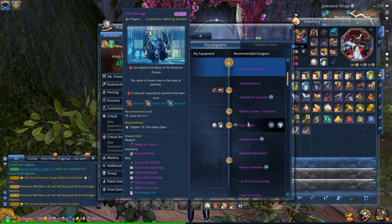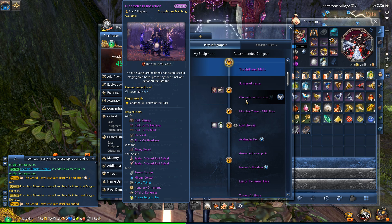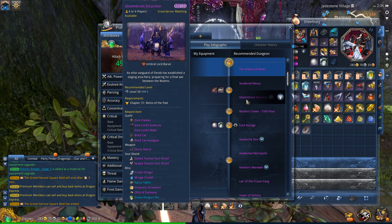Here is the Pirate Captain outfit you can get from the new Shattered Mast dungeon. Let's do a quick preview on each race. That is pretty high-end content right around where Sogan's Lament is. The next dungeon new in the patch is Gloomdross Incursion, which looks to be around Sundered Nexus type difficulty - not too bad. This is kind of what I'm working towards right now.